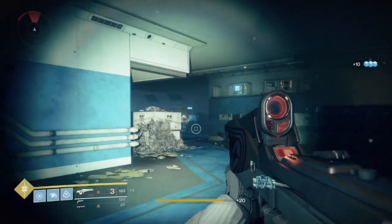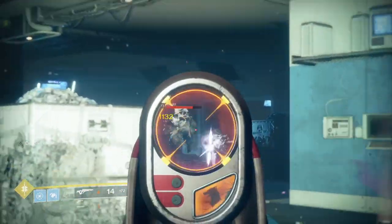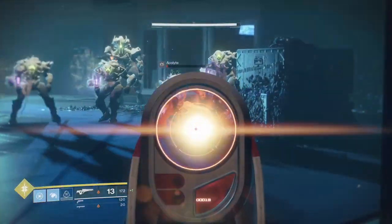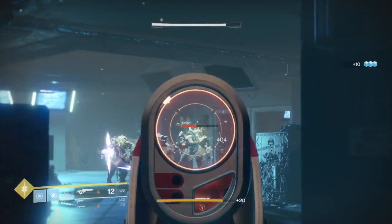The best location to do this is in the lost sector that you're seeing gameplay of right now — it is the Core Terminus lost sector located in Futurescape, over by Ana Bray. One pro tip: when you go into the lost sector, shoot the Knight to get the precision hits to charge it up, because they take more health, and that means you'll have more Acolytes to kill.